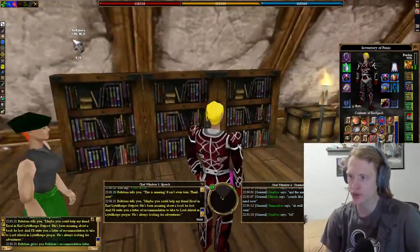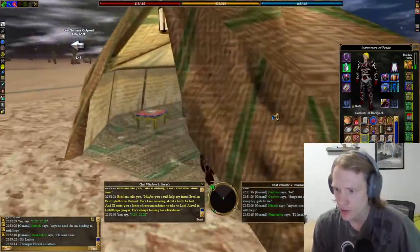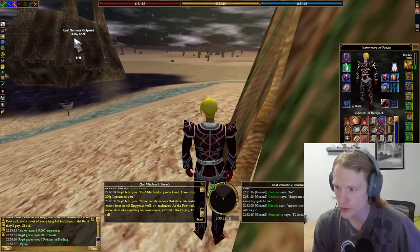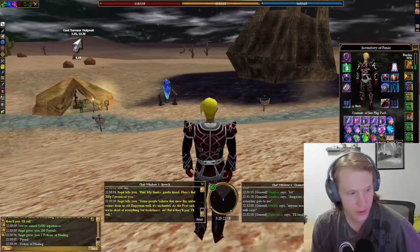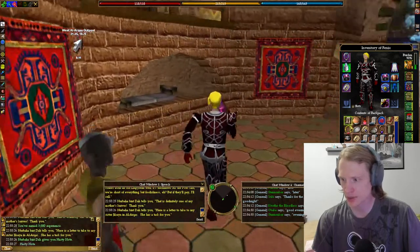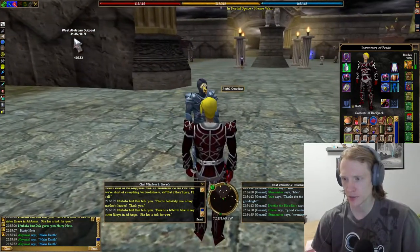2,000 experience — that was totally worth the run. We're at Samsur outpost. Flask of well water to Saquat — 5,000 experience, 200 Pyreels. Man, some of these towns just got screwed on their rewards. Okay so Nerbaha gets Rusted Knife — 3,000 experience and a hasty note. All right, we got portal guardian gets 8 items. I think you get like a ring for each one of these.